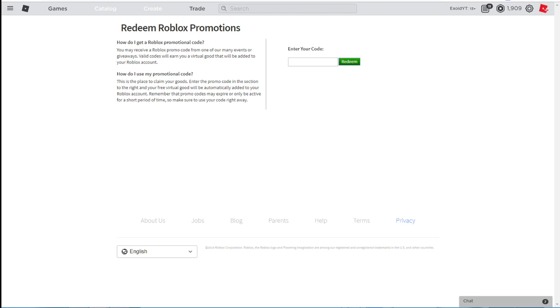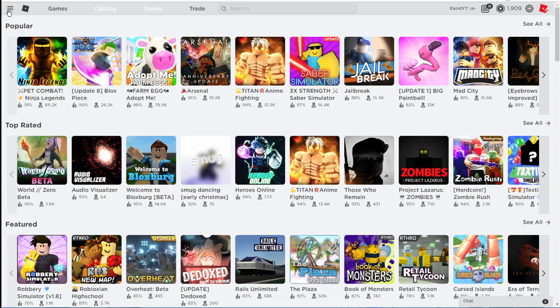Again, guys, the link is in the description and in the comment section. Click the link, sign up, do an offer — it's completely free. I'm friends with the developer so they'll show me who has done it from the description link, and whoever does it I'll give them Robux.